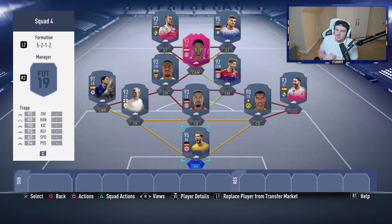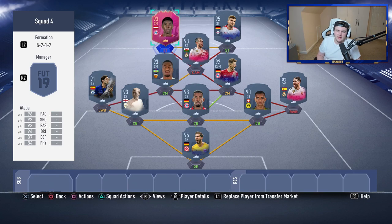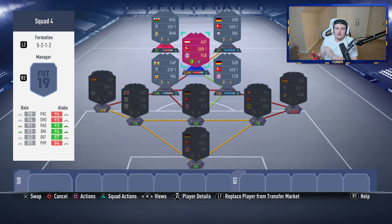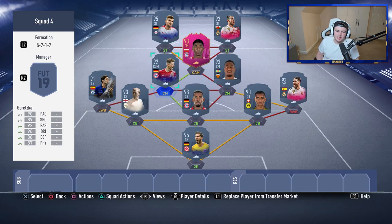In terms of changes: first things first, swap Bale and Werner around in-game — you want the left-footers on the right and right-footers on the left for those first-time cross-goal far-post shots. Aside from that, honestly I don't think there are any changes you need to make. This is one of those flex squads showing what you've achieved throughout the year, which I really respect. And I respect that you've gone with three foot-swap players — they are very usable cards and I respect people grinding towards them.